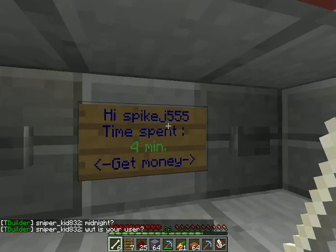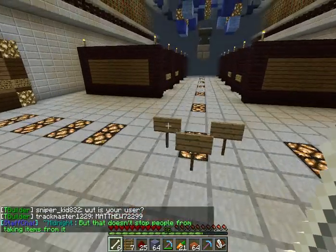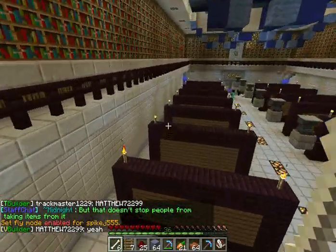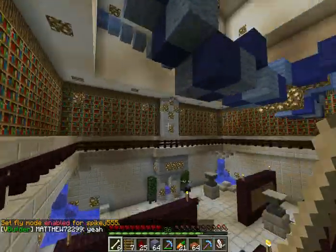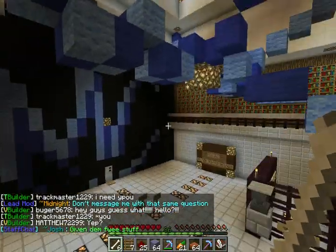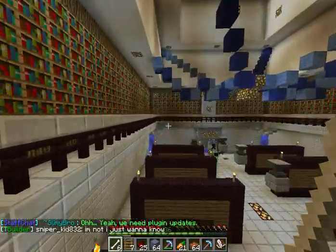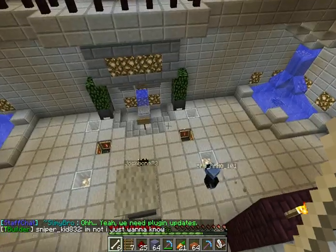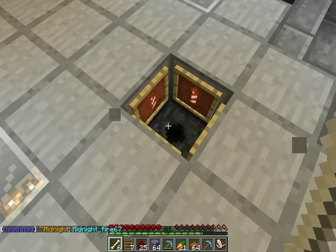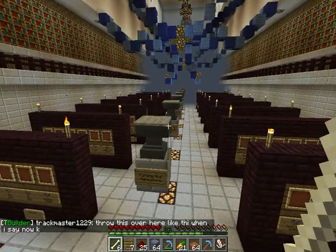One minute equals $1.00 — press the button to get money for being online. This is the MC Bestcraft Server Shop, built mainly by Bromaho101 and Killer Cyborg, who is the temporary head admin of the server. The IP is play.mcbestcraft.net and will also be in the description. Thank you all for watching, hope you're having a great day, and we will see you next time. Bye!